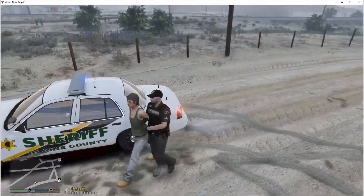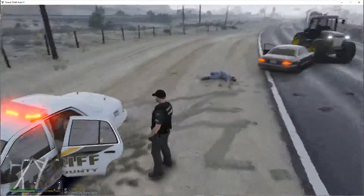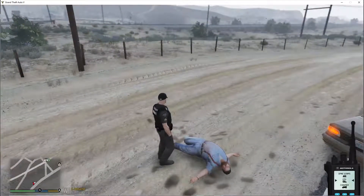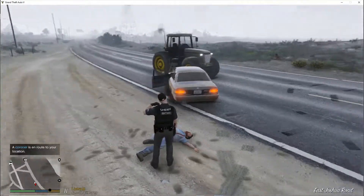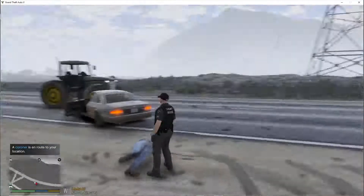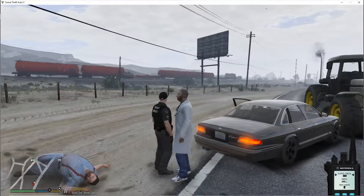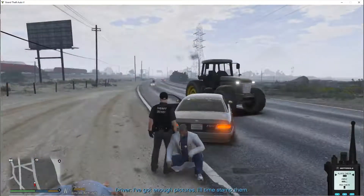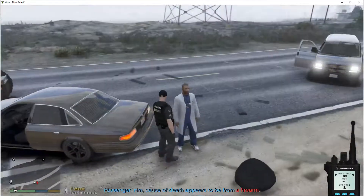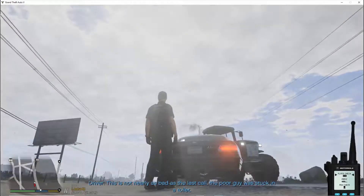I'm placing you in the back of my vehicle. Watch your head. Now I'm gonna have to call the coroner. Dispatch, can you get a coroner out here on East Joshua Road — we're gonna have a downed individual. EMS already pronounced him dead. Can I get a plate check on that black Stainer? Plate's gonna be 8-0 Lincoln — I can't even see it because of the sun.